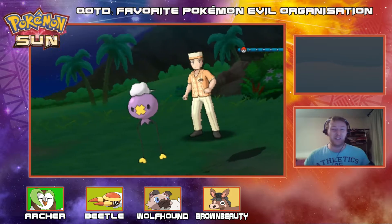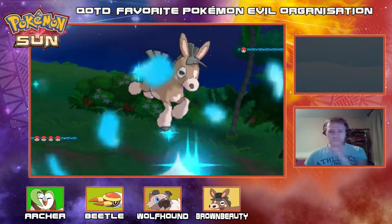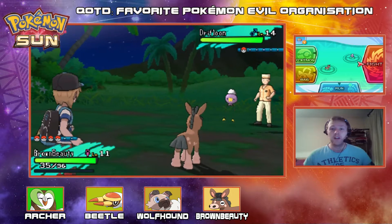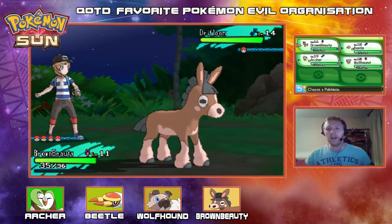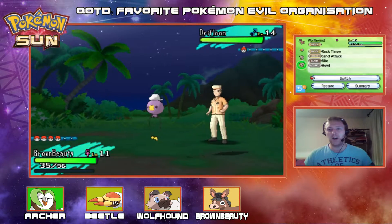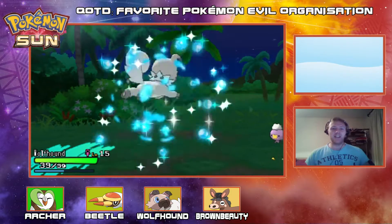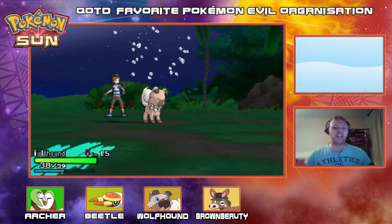Your favourite evil organisation — it doesn't have to be from the main series, could be a ROM hack, manga, whatever. Is it Team Rocket, Team Galactic, Team Plasma? Let me know in the comment section below. For me, I would say Team Plasma — Team Plasma is Gen 5. I think Ghetsis as a villain is so cool, just a fantastic villain. The fact that it's a really sophisticated storyline, and Ghetsis has manipulated his whole team into thinking he's doing it for the good of Pokemon — it's just fantastic.